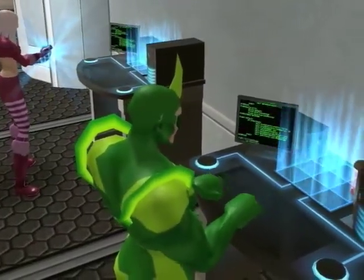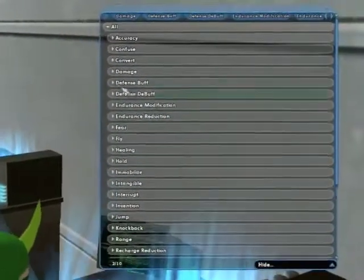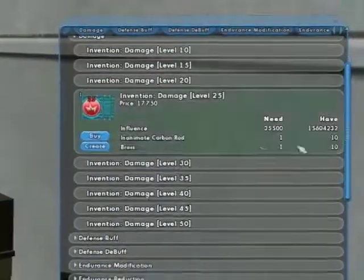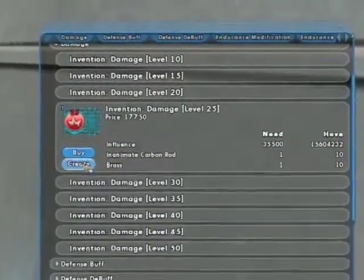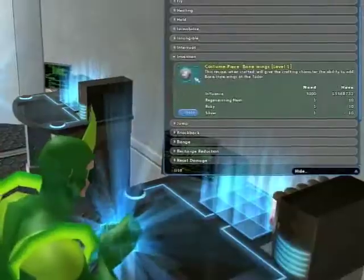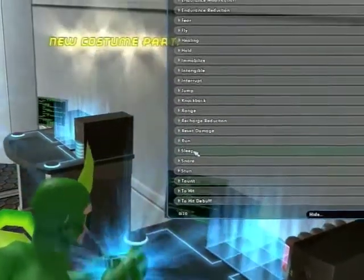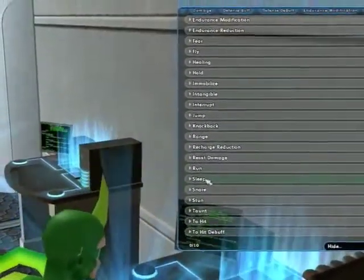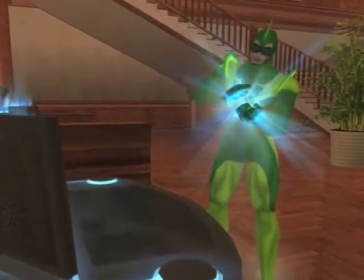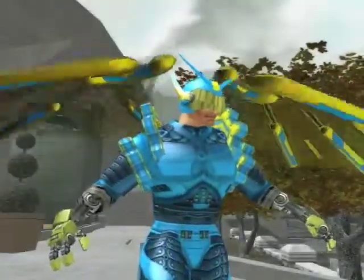Simply click on a workbench to open the character's recipe inventory. Within the user interface, each recipe displays the list of requirements necessary to invent it, including the specific list of salvage. Each recipe for which a character does have all of the necessary ingredients will display so, and the Create button will be selectable. Simply click the Create button to use the recipe and invent the item. Created items will automatically be placed in the hero or villain's inventory. Costume parts such as wings can be redeemed at the tailor.